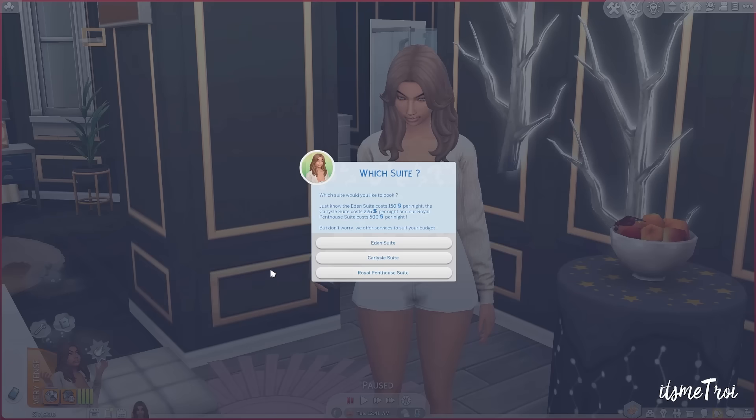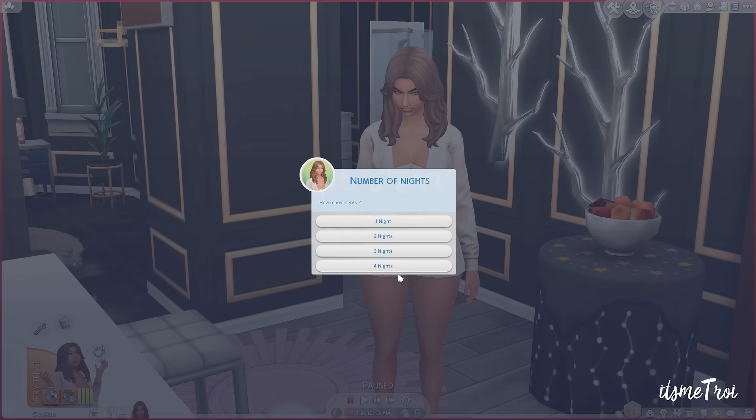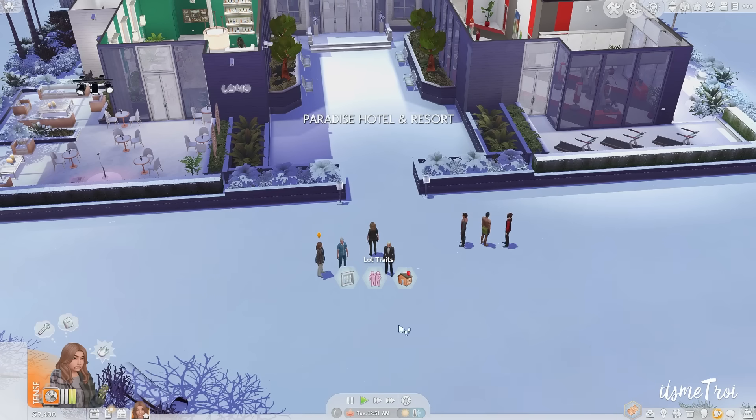Which suite would you like to book? The eating suite costs 150 per night, the regular suite costs 225, and the penthouse suite costs 500. Of course we're going to do the penthouse suite because why not — also because that's the only suite I put the new items in. We're gonna stay for one night, 500 Simoleons. Paradise Hotel and Resort, here we come.